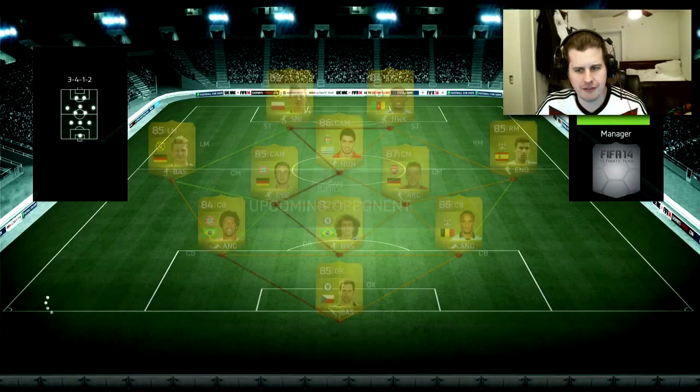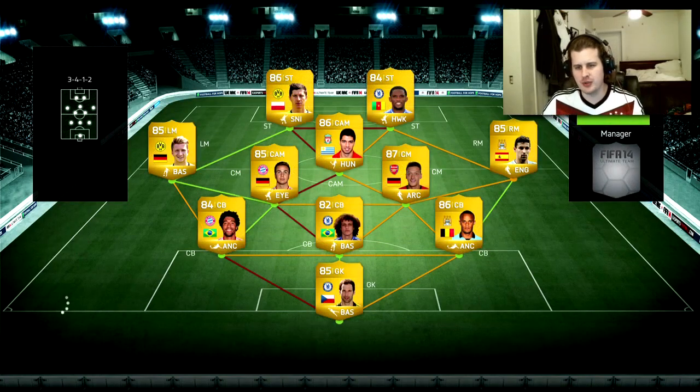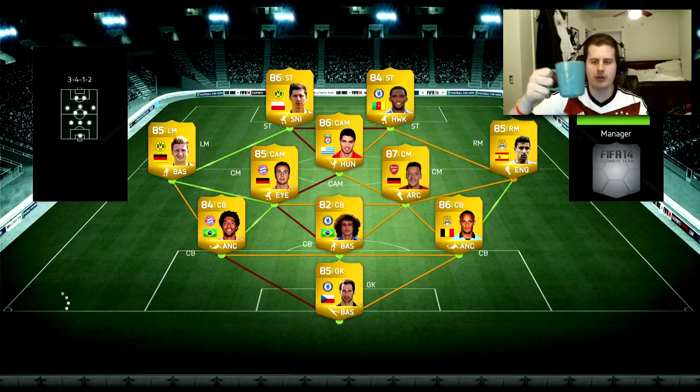Alright boys, we're coming up against our first opponent running a 3-4-1-2. They've got Lewandowski, Eto, Suarez, Goetze, Ozil — this is an interesting squad, very attacking-minded. Also Kompany, David Luiz, Dante, Reus, and Navas. Unofficially brought to you by a Vanilla Cappuccino I just made — that's strong!